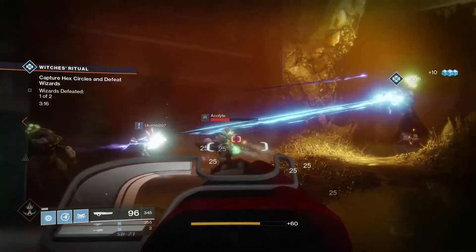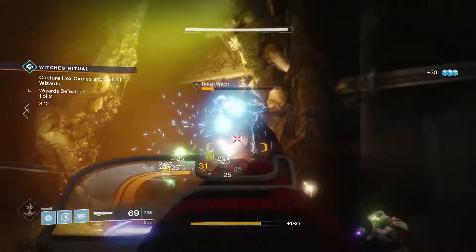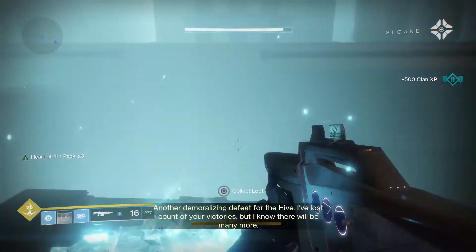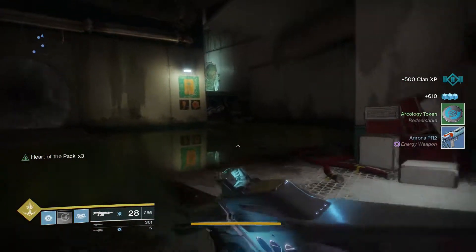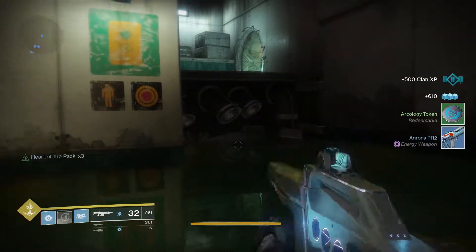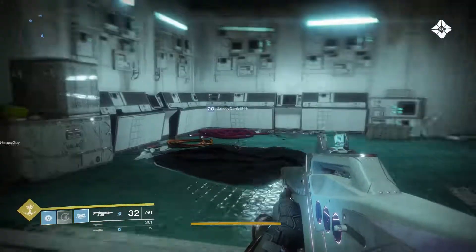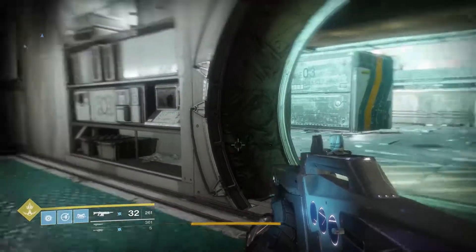Alright, now back to the farm. Essentially, you can quickly get faction reputation tokens by doing public events on certain planets.